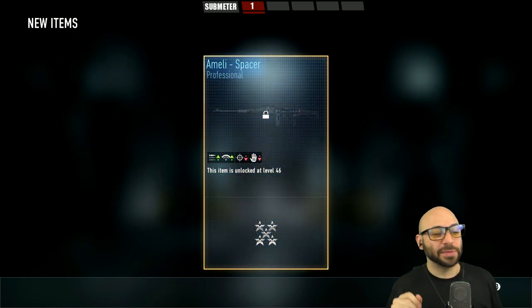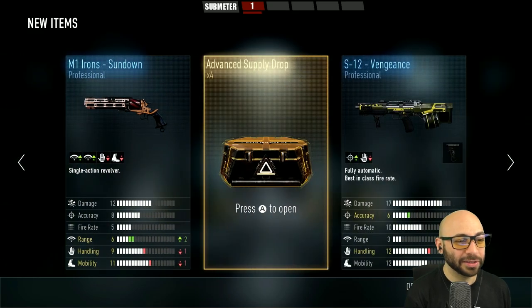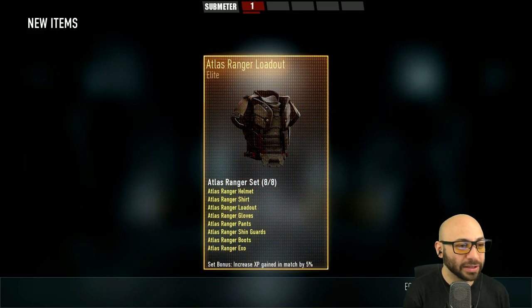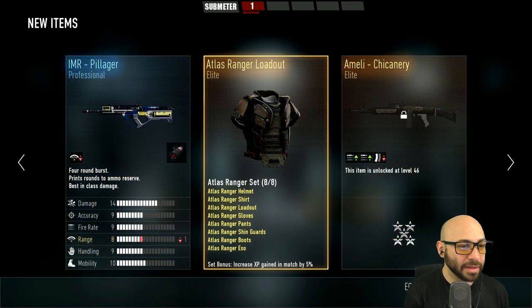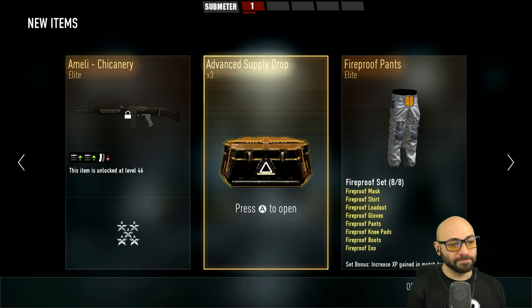Number 5 — give me a few flicks. Fireproof pants, for when you drop your mixtape on your lap. Number 4 — bad joke. Chickenary. The Pillager Ranger loadout. I totally need to get to level 46 today, it's embarrassing having this stuff pop up.